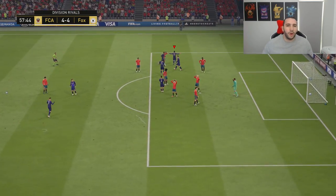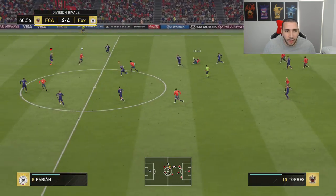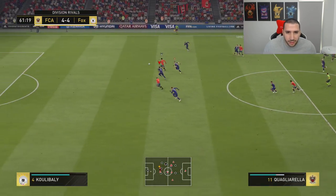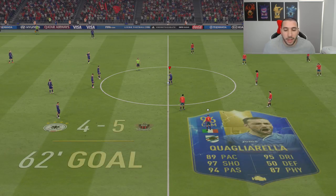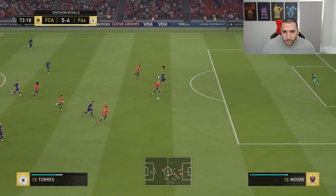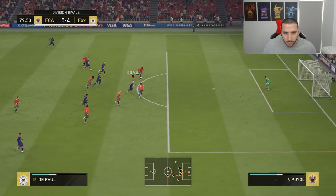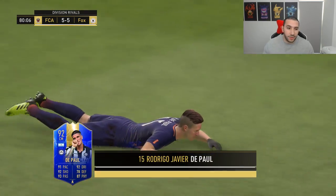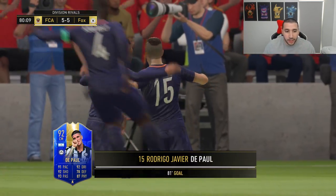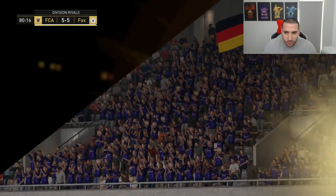Torres held up the play well — he is quite strong, which is the one good thing I'd say about him. That was a really nice finish from David Villa. The pool — another cheap Team of the Season player definitely worth trying. He's one of the better midfielders — I feel like the cheap midfielders from the Serie A Team of the Season are the better ones. It's weird.